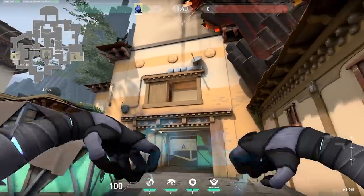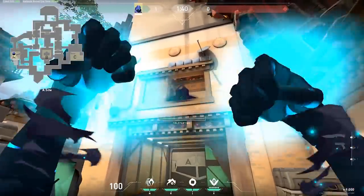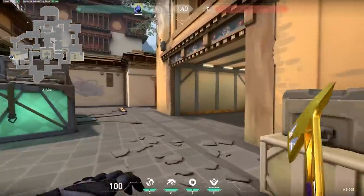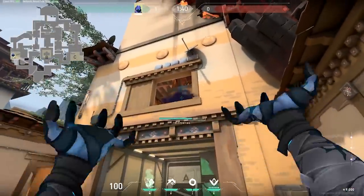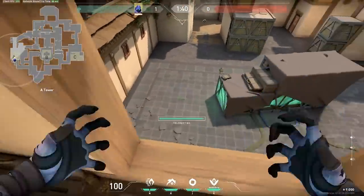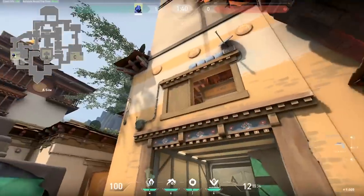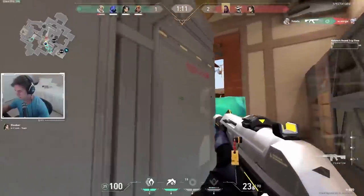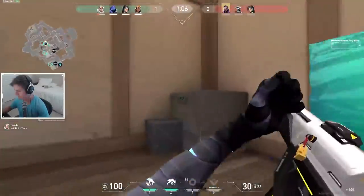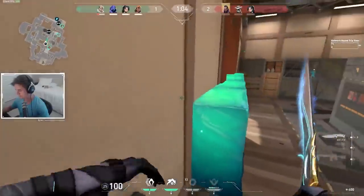The first trick with Omen's teleport is to look to get into unexpected locations with it. One of the best areas you can reach is Haven Ace Height, where you can teleport all the way into the window very easily. This is super useful when trying to get to a position that your opponents will not expect. Look for opportunities to use his teleport to get to new heights, as it will often catch opponents off guard.